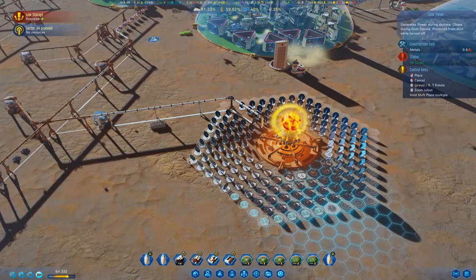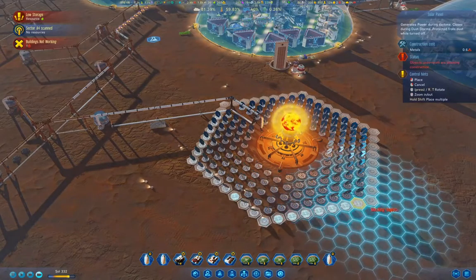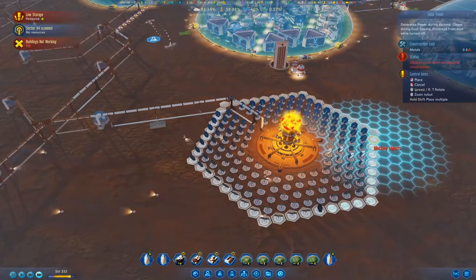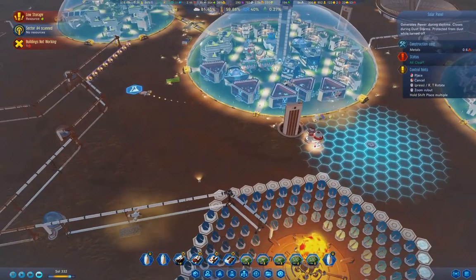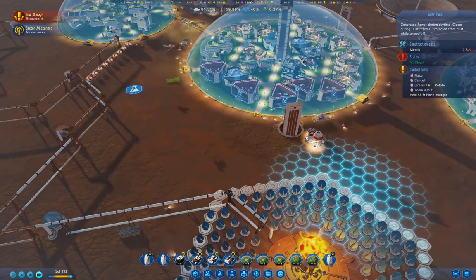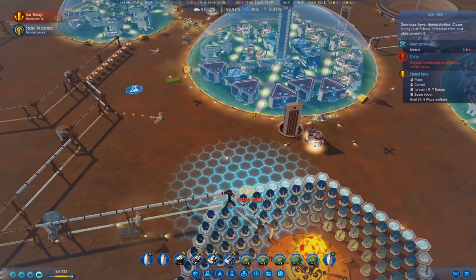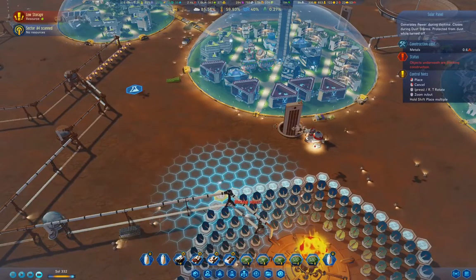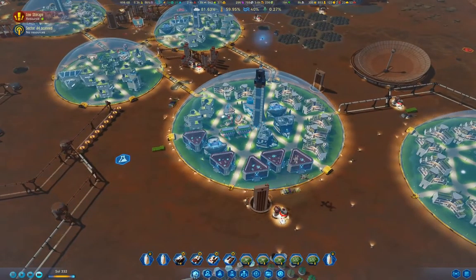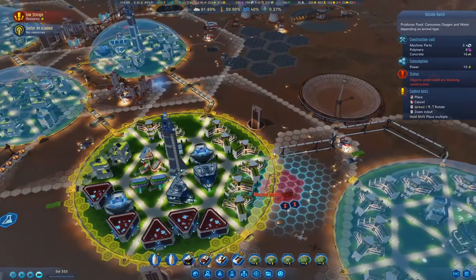We're low on food — I'm going to need to deal with that, although I'm not overly concerned about having a starvation wave. I'll finish this up. So that's kind of amusing. Now what I'm going to do — we'll go in here and build an outside ranch.